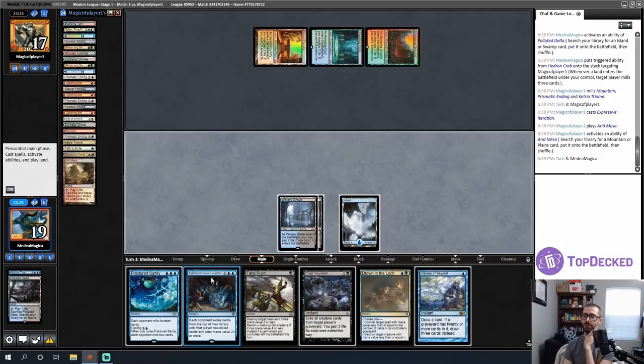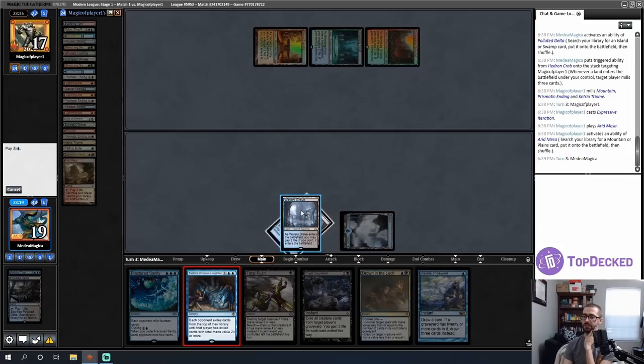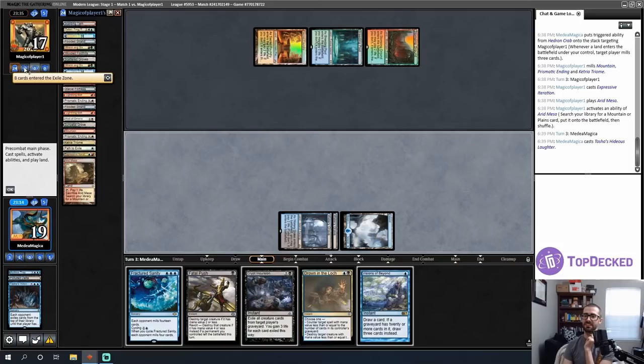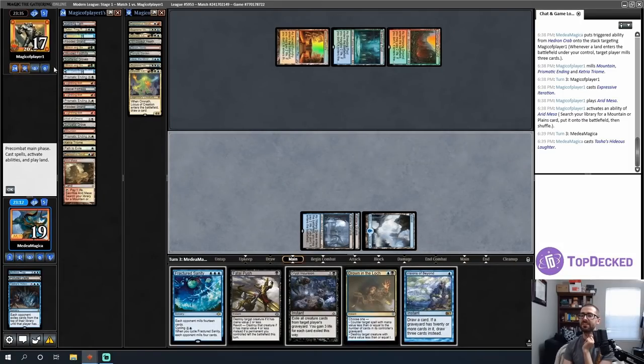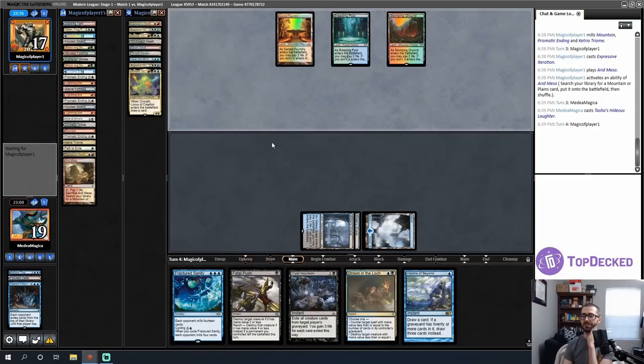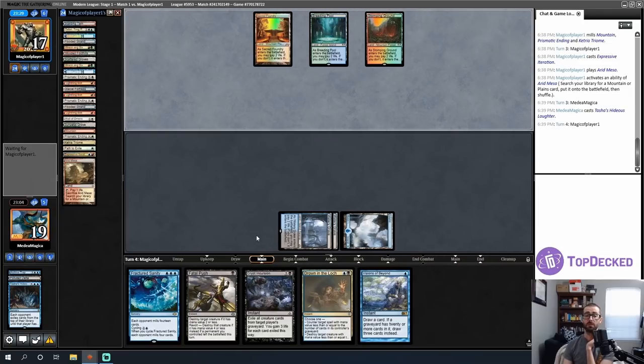Tasha's Hideous Laughter is going to mill more than Fractured Sanity here. Opponent is at 27 cards in library. We hit some Omnoths — that explains the fourth color. For future reference, Fractured Sanity is going to be better than Tasha's on average versus this deck. I probably just clipped most of my opponent's win conditions, and they're going to have a lot of weak cards in this matchup.